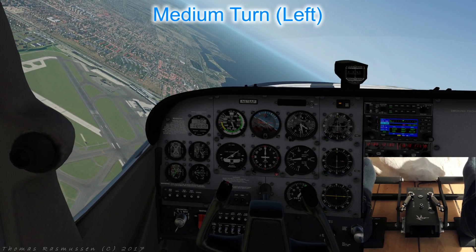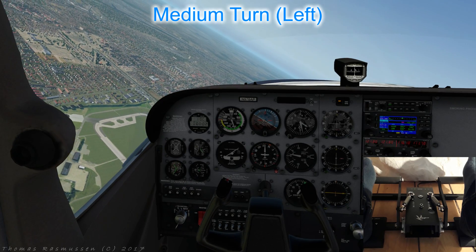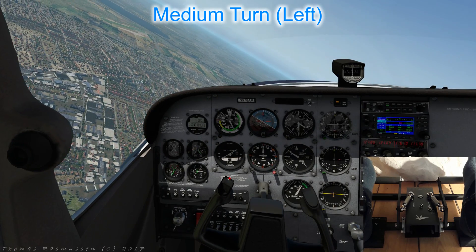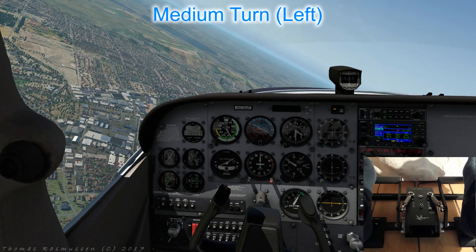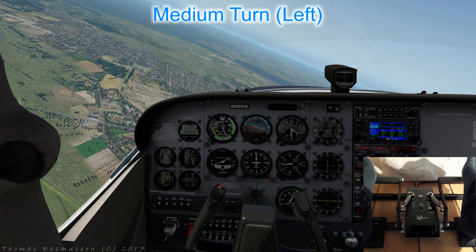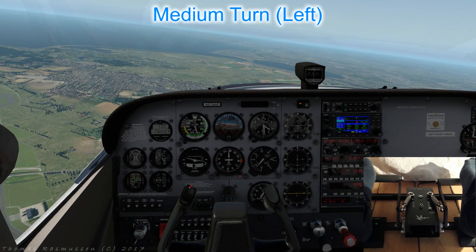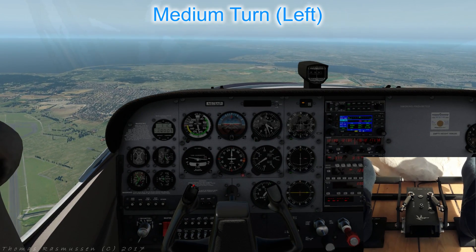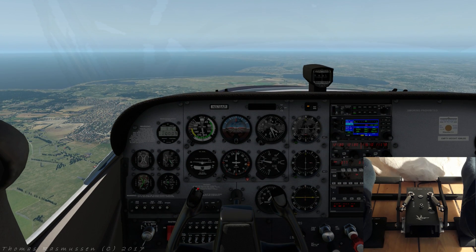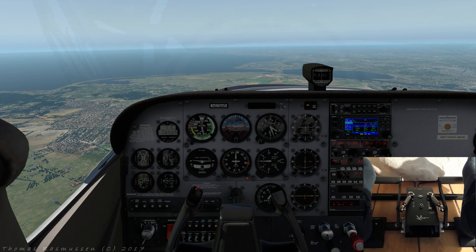Approaching our original reference point, we will anticipate it and begin rolling level 10 degrees early. A good rule of thumb is to start leveling when the number of degrees from your desired heading is equal to one third of your bank angle. Adjust your roll rate to be level at your desired heading — in this case aiming straight for the reference point we chose before we began. Ensure that you have relaxed the back pressure on the controls once you are straight again.